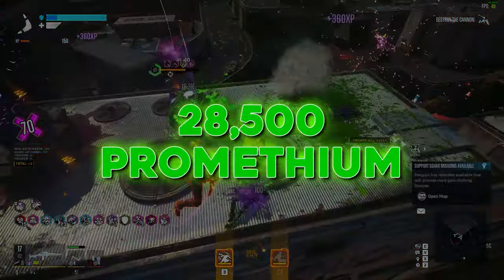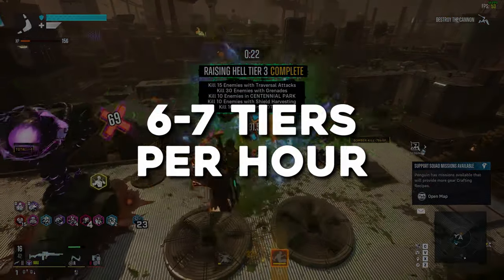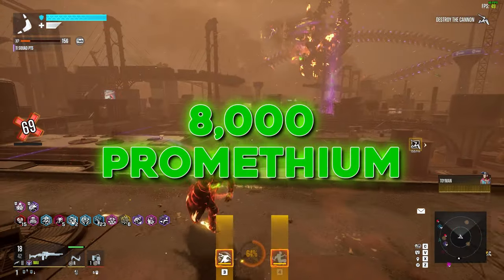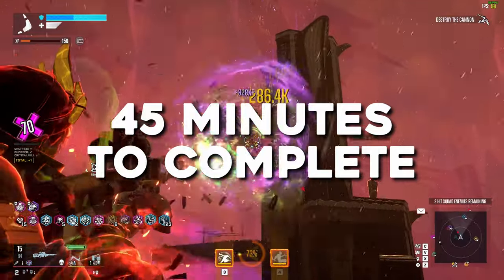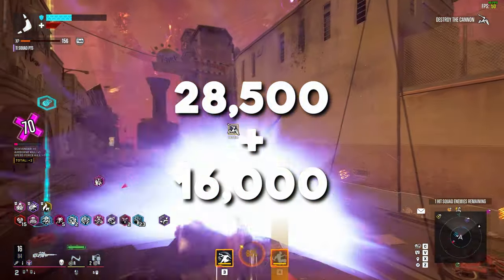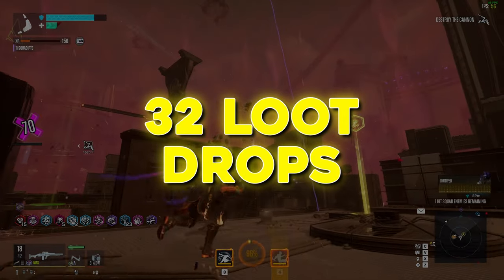If we take that 28,500 Prometheum for completing all 5 tiers and say it took about 45 minutes, that means you'd complete about 6 or 7 Raising Hell tiers in about an hour. After you finish Tier 5, each tier you complete continues to give 8,000 Prometheum and another 5 loot drops from the hit squad. So if you took 45 minutes to complete the first 5 tiers and managed to complete another 2 tiers in the remaining 15 minutes, you'd gain 28,000 from the first 5 tiers then another 16,000 from the extra 2 — about 44,500 Prometheum and 32 pieces of legendary or notorious gear in an hour.